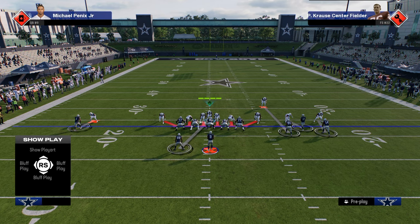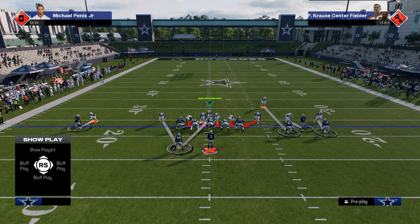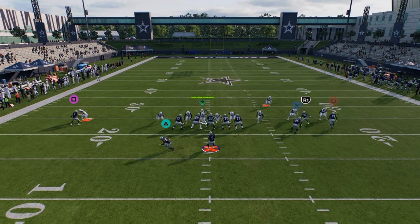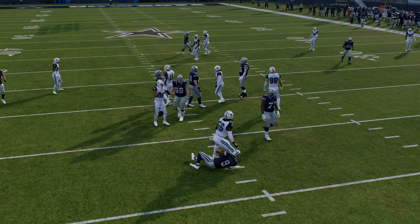If we just want to send five, what we're going to do is we're going to take this defensive linebacker on the left, and we're going to man him up to the running back, and then we can put our user in whatever coverage that you want to. And what you're going to see is at the snap of the ball, you're going to consistently get this five-man pressure off of the right side.